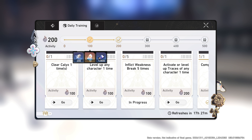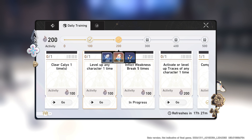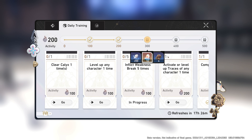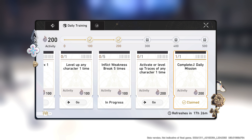So here we have this daily training. Depending on what you do, you get some experience - Trailblaze experience - and also Stellar Jade. Stellar Jade is the currency you use to summon. So as you can see, we get 10, 20, 30, and 60 - 60 per day.